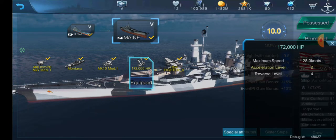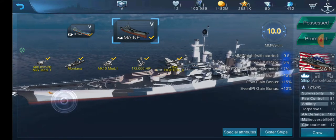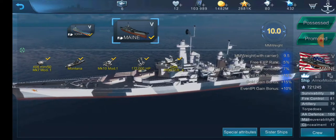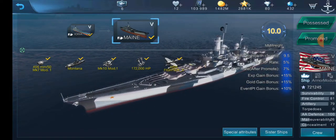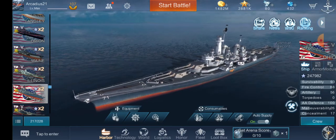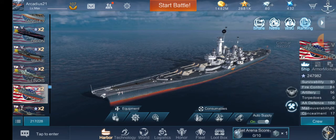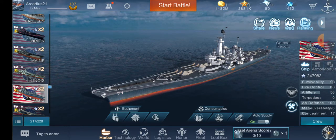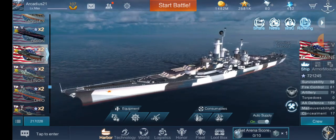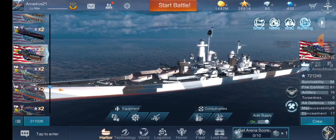The speed is 28 knots, which is slightly slower than I expected, honestly. I would want them to be at least 30 knots — 28 just doesn't seem enough. That's why I enjoy the speed boost on Ohio, because with my speed buffs I can get up to about 30, and then with the speed boost I can get up to 33. Even then, I still feel like these ships could use a little bit more speed.